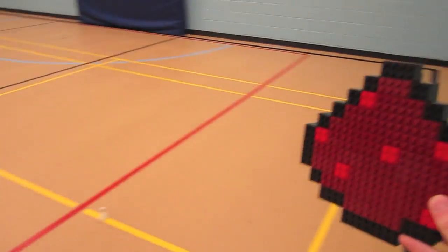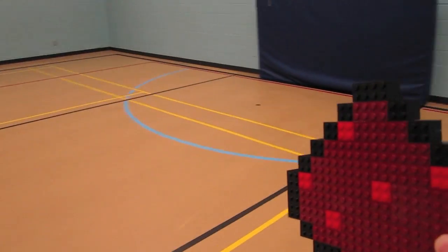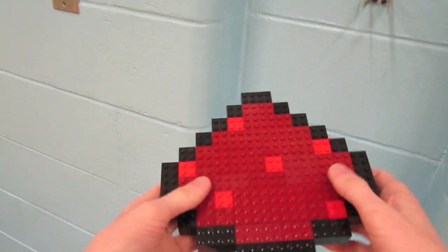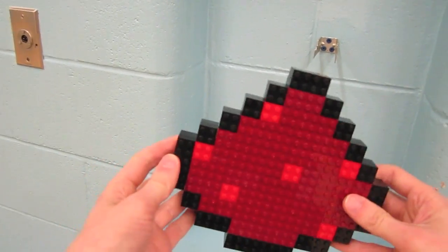Each pixel is a brick, and you can basically just have the actual physical items from Minecraft put them wherever you want. This was built using the dark red and the light red bricks as well as the black for the borders, and I'll go over how to build it.